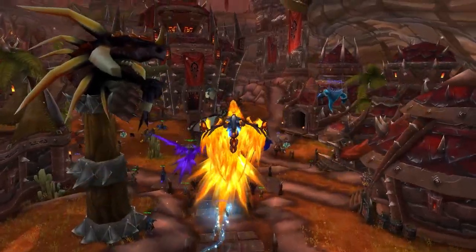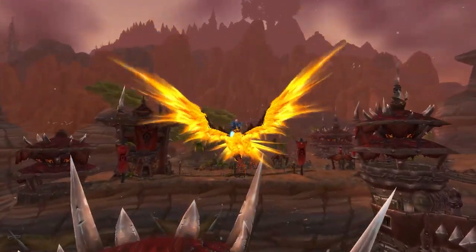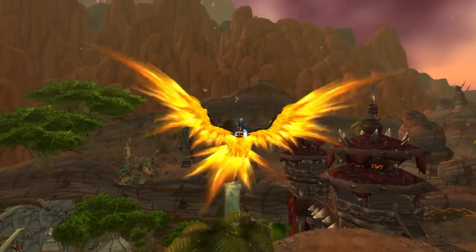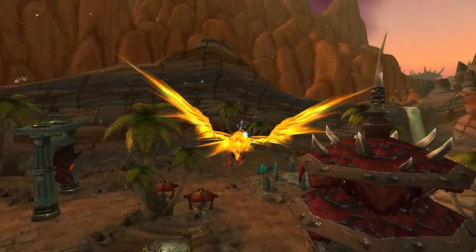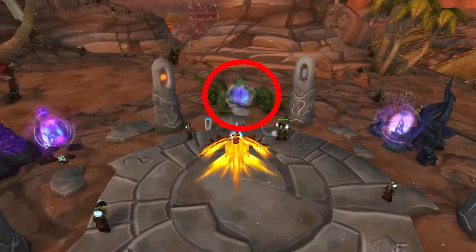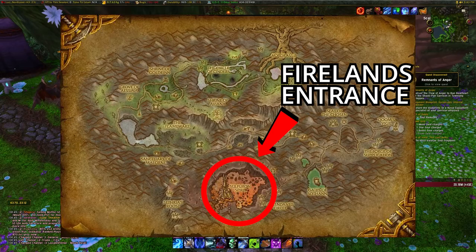If you're a beginner player or a veteran player who doesn't know where Firelands is, Firelands is located in Mount Hyjal. The quickest way to get there is a portal in Stormwind or Orgrimmar which takes you right there. As you can see, I'm flying right to the portal. Once you get to the portals, look for the one that says Mount Hyjal and click it. Once you arrive, you're going to fly south to the Sulfuron Spire.